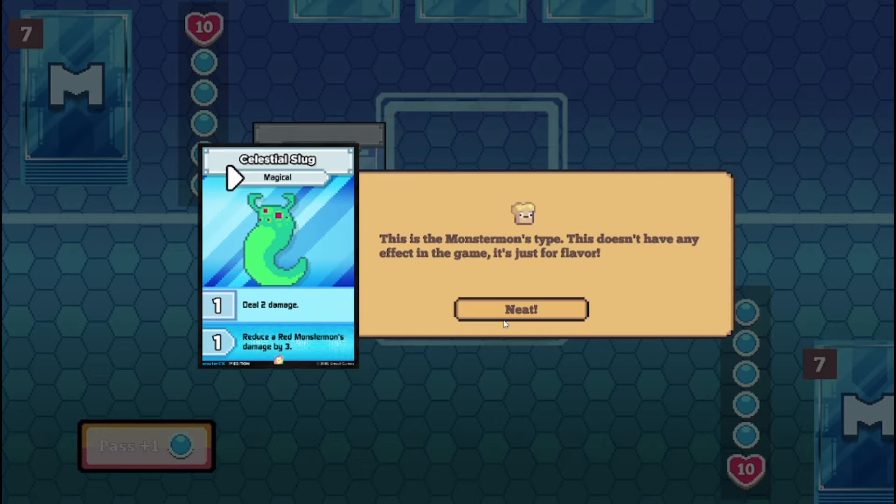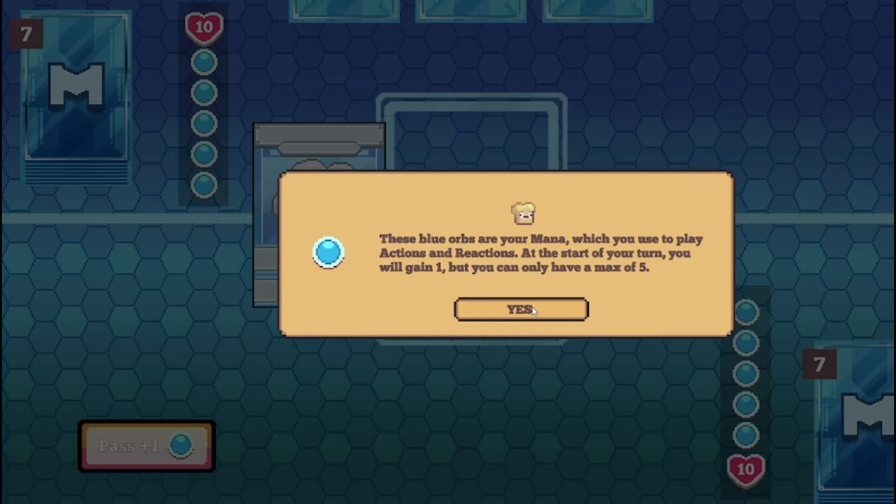Monster Monster - name, type - this doesn't have any effect in the game, just for flavor. One mana deals two damage. That's a mana cost. You can play reactions when your opponent plays a Monster Monster on their turn. Reactions also cost mana. Be careful. Blue orbs of mana - you gain one by having a max of five.